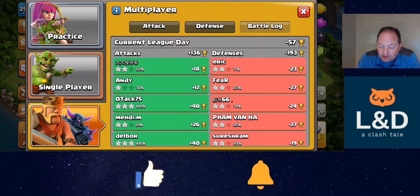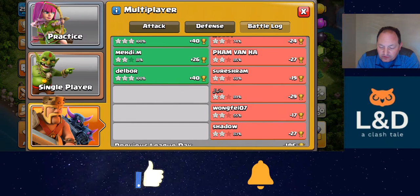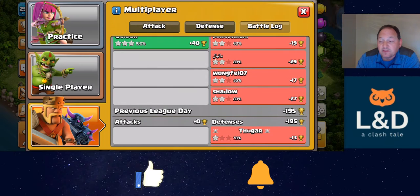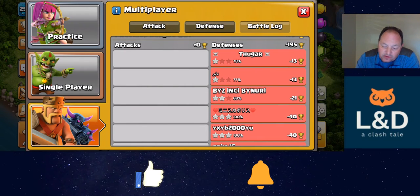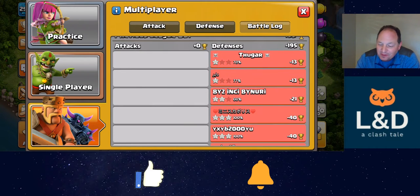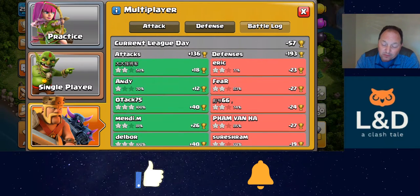Let me show you my battle log. So today, just a bunch of two-stars — 193 overall in eight defenses. That's a 24.1 trophy loss per defense average. That's solid; you can live with 24. Losing 24 trophies on defense, that's not bad. And then yesterday's numbers — interesting. Three-starred two times, but also singled twice, so that kind of balanced out. Minus 195 and a 24.1 average. Very good numbers there.